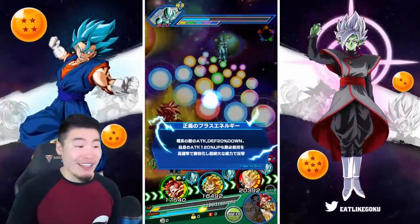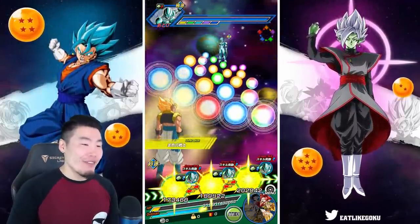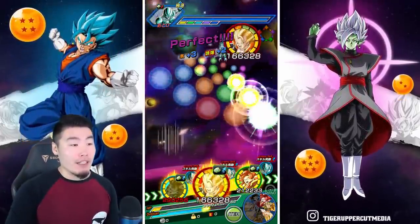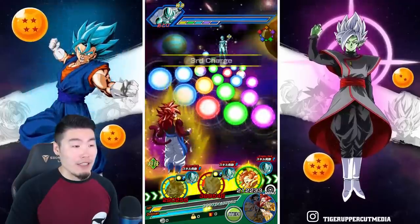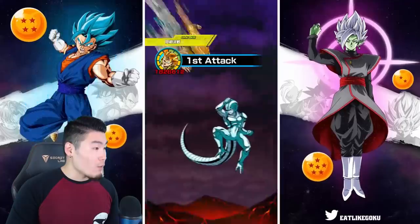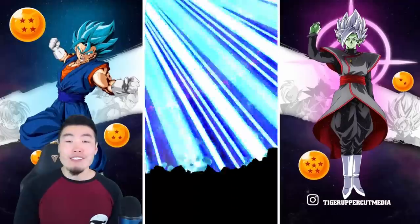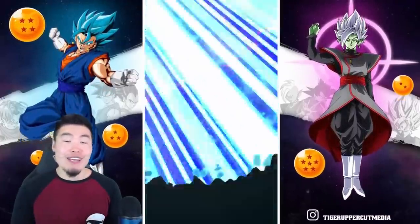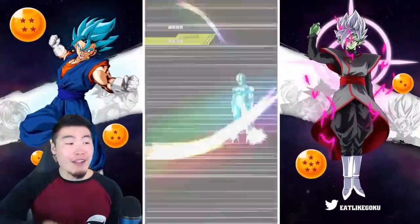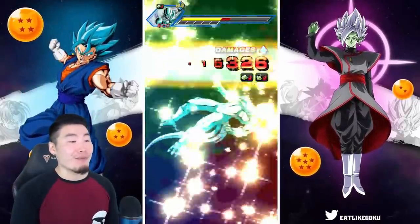Really impressed with this Extreme Z Awakening. As always, I say in these videos — can't wait for it to come to Global because that is where I primarily play. JP should be getting this EZA within the next five days. So there you go guys, that is the showcase for the Physical Super Saiyan Gotenks Extreme Z Awakening. Hope you guys enjoyed it — let me know in the comments down below what you think about it. I think it's very, very good — definitely blew away my expectations.